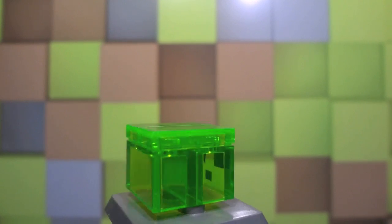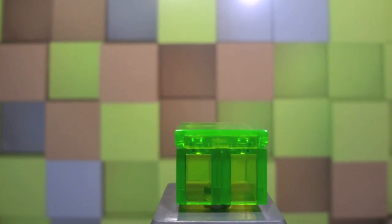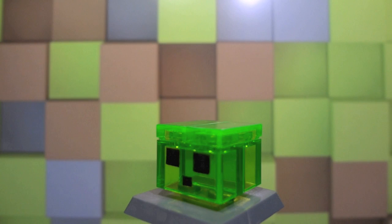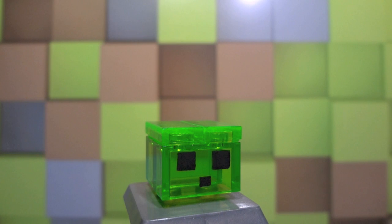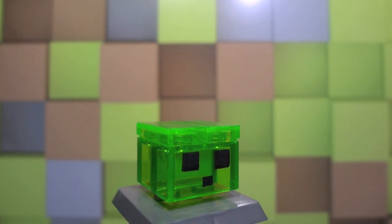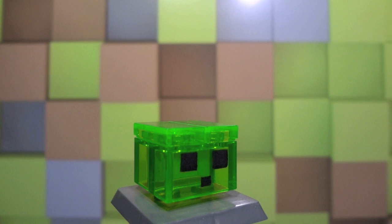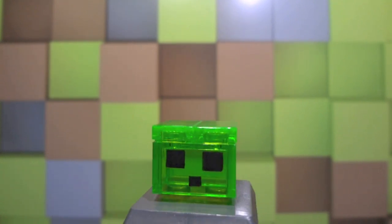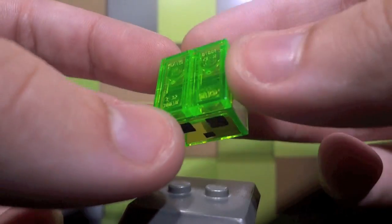Basically what this one is made up of is just a few bright green translucent bricks, and that's pretty much it. I chose these bricks because they are translucent and it's pretty much the best color you're going to get in terms of making the slime in Lego. I'm really happy with the way this turned out because it looks just like the slime, and the eyes that I painted on it really top it off.